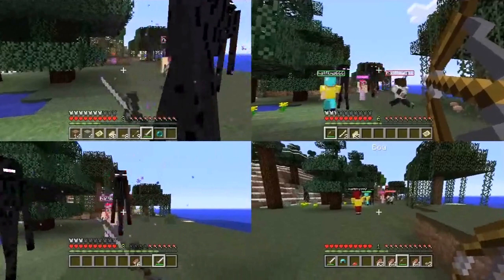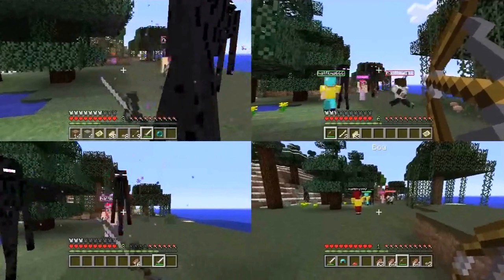Right now they are collecting ender pearls — you receive ender pearls from killing endermen, which is what they're doing. As you can see in the bottom right of the screen, there's a new feature: when you switch your item, it now says what the item is at the top of the screen. This guy switched to a bow and it shows 'bow' at the top. Personally I find it quite annoying, so I hope there's an option to turn it off.